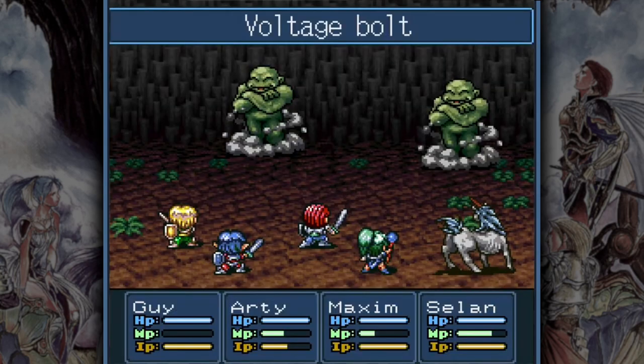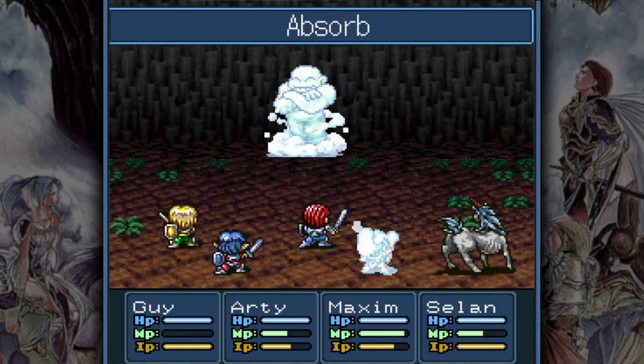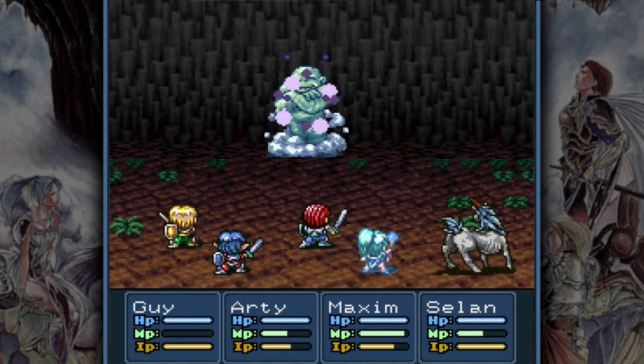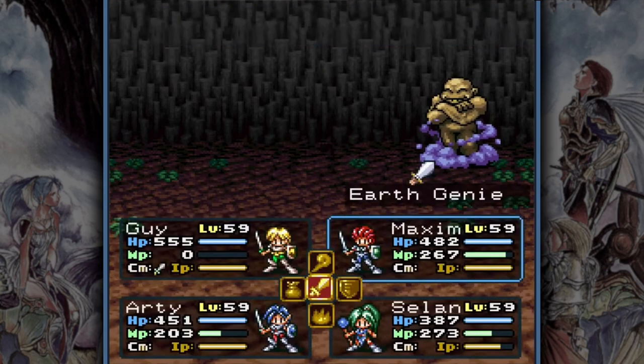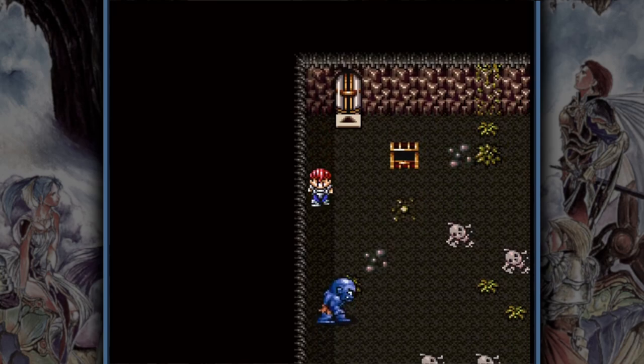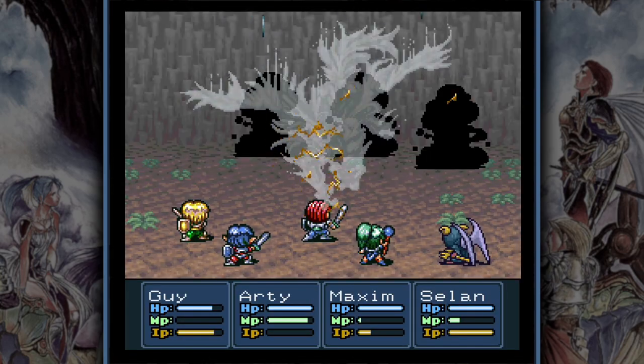Another pesky class of enemies are the elemental Genies. They use powerful spells and can drain your mana, making the fight more stressful than it's worth. The good news is they tend to waste turns defending and you can use the same trick as with the Gold Golems to get a preemptive strike. Then use their respective elemental weakness to defeat them.